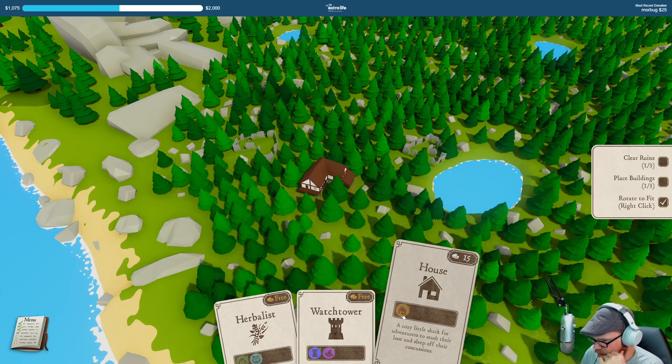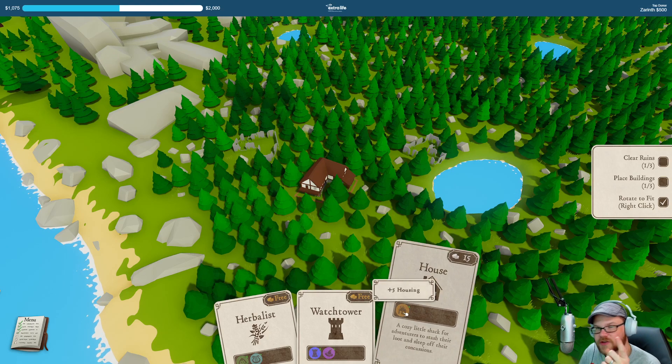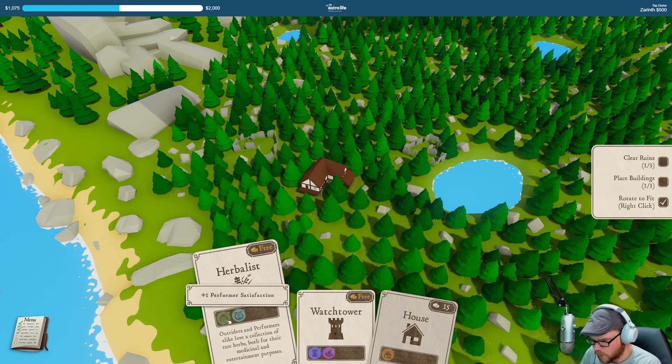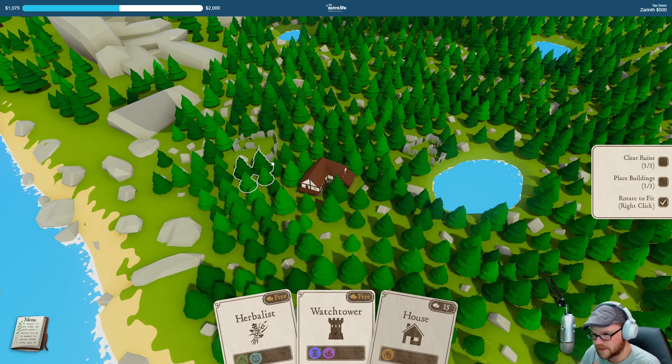A cozy little shack for adventurers to stash their loot and sleep off their concussions — gives us plus five housing. We'll see what this all means, I guess. This gives us arcanist satisfaction; there's defense with the watchtower. This one gives us performer and outrider satisfaction.